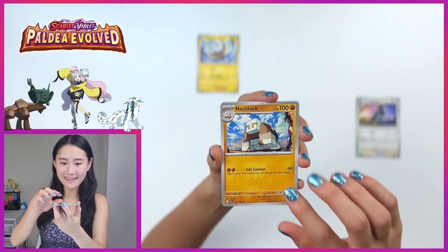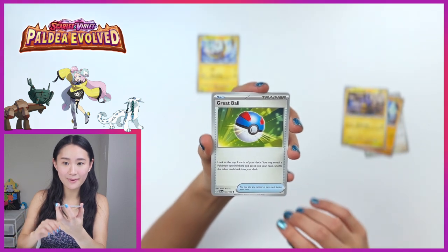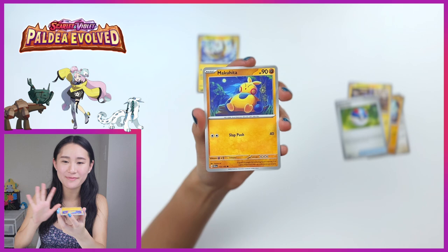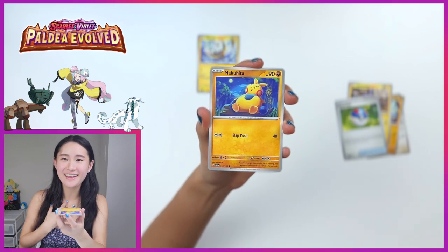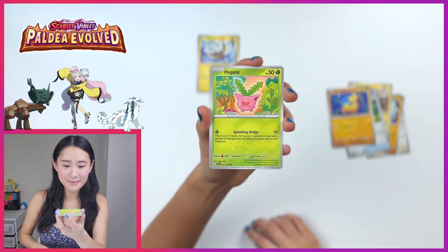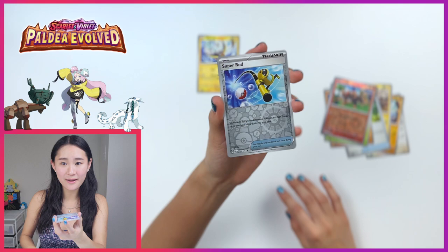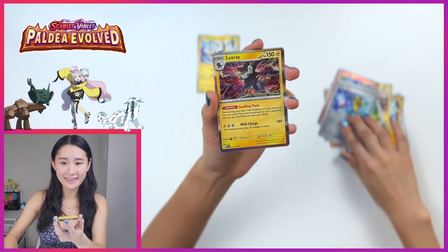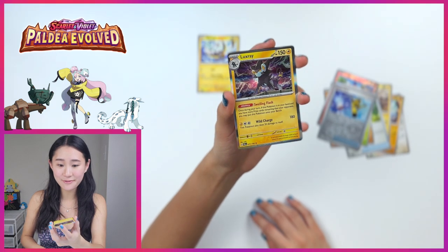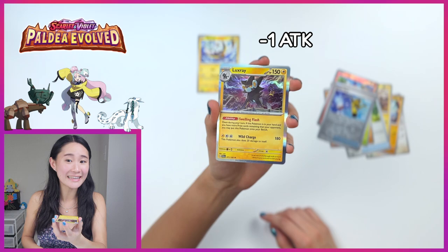We got Knacklestack. Pinkurchin — the clay version. Great Ball. Ooh, Makuhita — I really like the environment on this one. It feels so cozy, like Animal Crossing vibes. Hoppit. Lit Leo, reverse holo. Super Rod, reverse holo. And last card is Luxray. Whoa, that is a very nice holo effect there. He looks a bit intimidating, but I guess that's kind of the point.